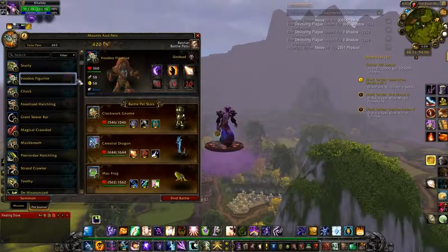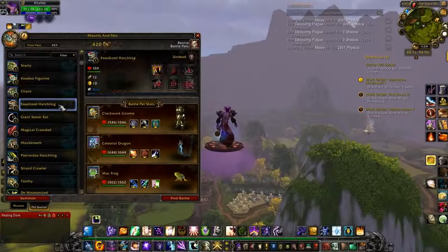The next one is the Voodoo Figurine — this is another archaeology one, you get it from doing Troll archaeology. The Fossilized Hatchling is also an archaeology one, from Fossil.